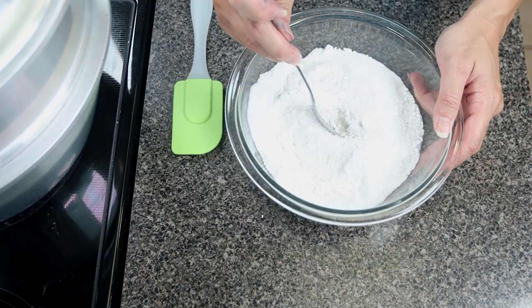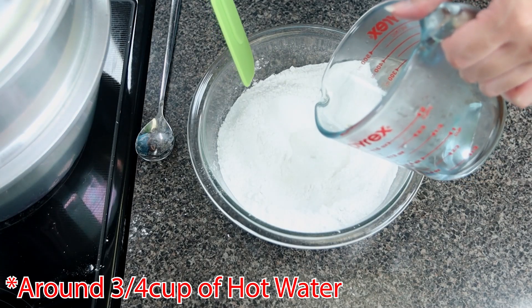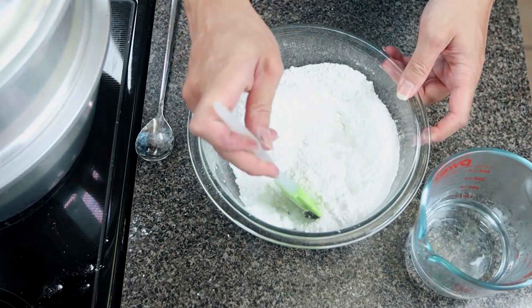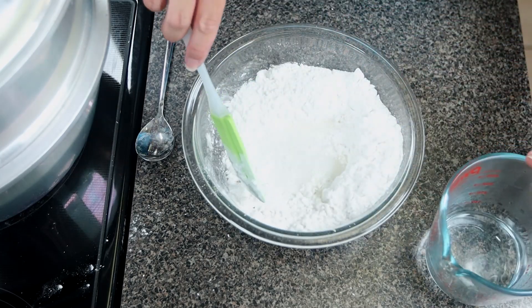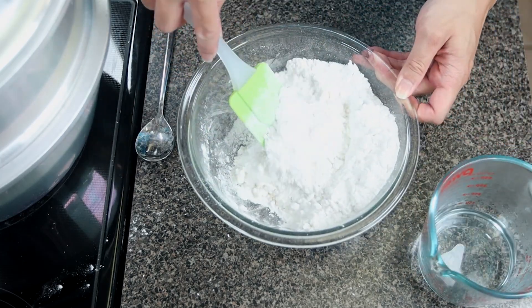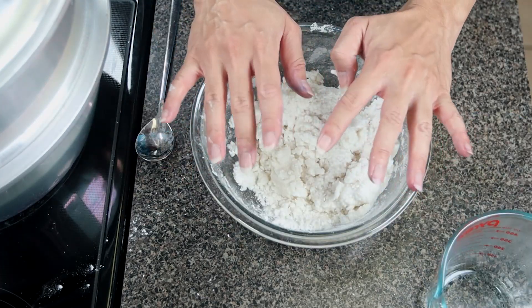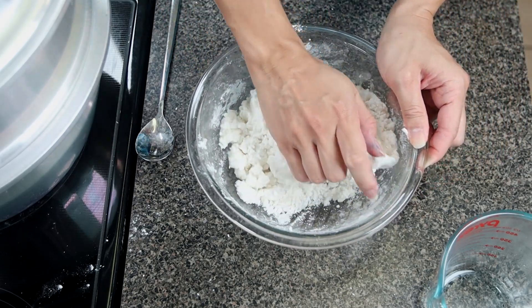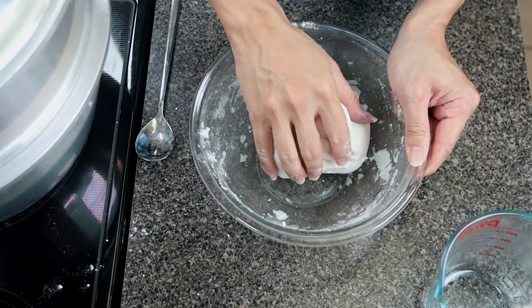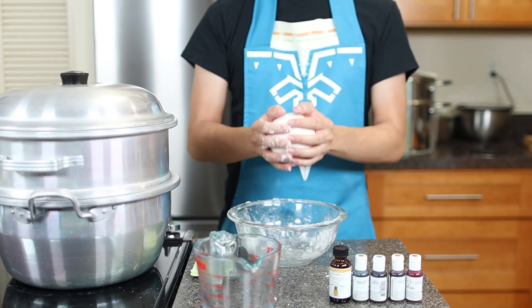Mix the three ingredients together, then add roughly 175 milliliters of hot water — we'll include the conversion on the side. You might not use all of the water; you'll have to go by feel. Add small amounts of hot water at a time, making sure it's well incorporated before adding more. Once it looks something like this, you'll have to dive in with your hands — be careful because it might still be a little hot. Keep kneading until it comes together. They say you want the consistency to resemble an earlobe. I know it's not a very appetizing visual, but it's pretty accurate.